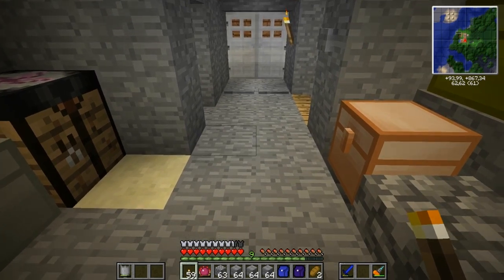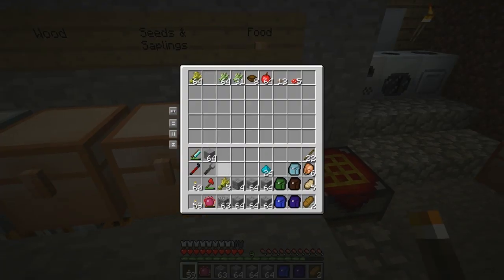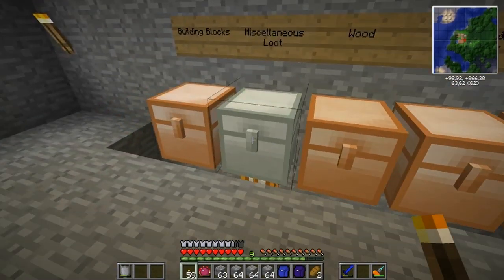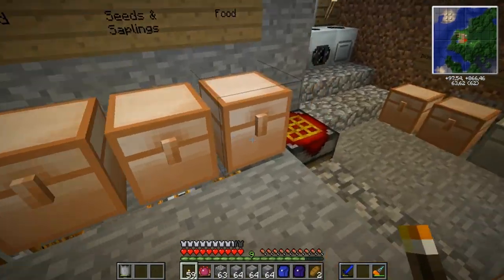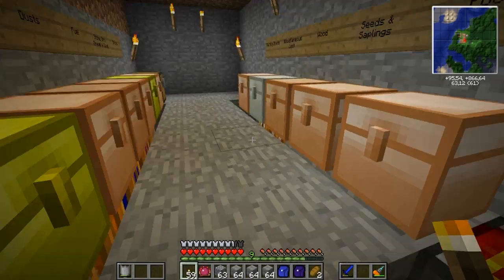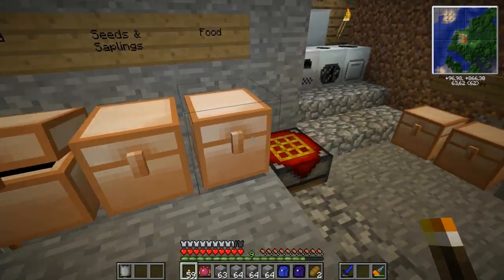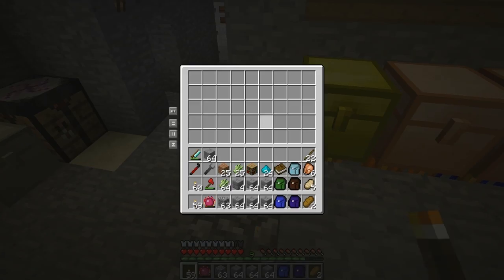I'm going to start out easy by picking up a few things that I know I will need — especially some sugar canes and a couple of books. I'm actually going to need another pair of books. Let me craft them up real quick. Two sets of paper. There we go. We now have enough to make a bookcase. This bookcase is going to be needed to upgrade our little crafting table. I'll show you in a bit.